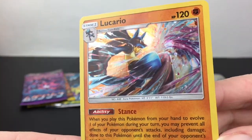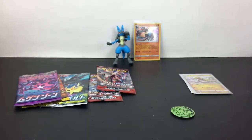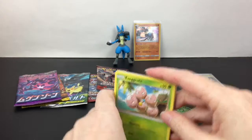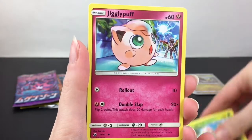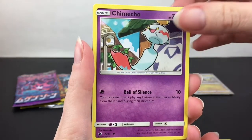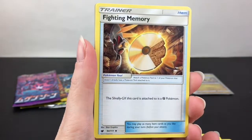Now we'll start with this Crimson Invasion pack. That is definitely a set I did not open too much of back in the day — all the Sun and Moon series are becoming harder and harder to find. We have the cute little Exeggcute — adorable — Jigglypuff also adorable, Chimecho, Spoink so cute, Swalot, fighting energy, and a fighting memory.